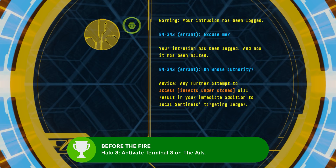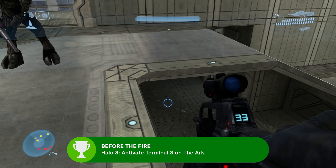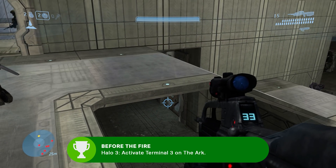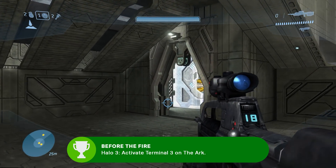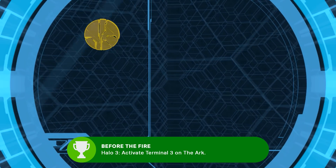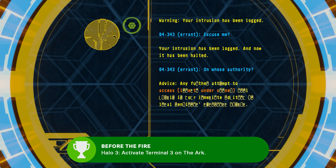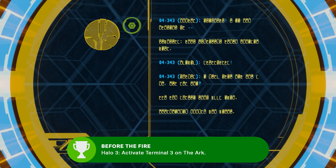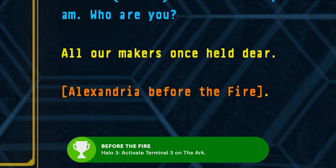The third terminal gets you the Before the Fire achievement, which references a line from the terminal itself. When you find this terminal's location, you can immediately go to it, but if you clear out the next room then go back, you'll find 343 Guilty Spark accessing the terminal. The first part is a conversation between Spark and the Monitor of the Ark, 000 Tragic Solitude. In that terminal, Solitude refers to itself as 'All Our Makers Once Held Dear, Alexandria Before the Fire,' referencing the fire that burned down the Great Library of Alexandria.